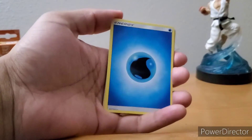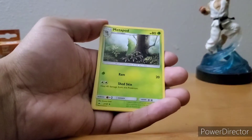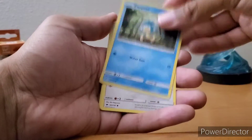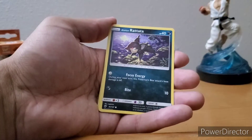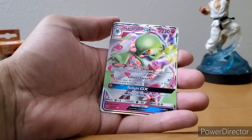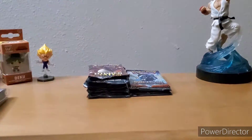Can we get the other Charizard though? Next pack: Crabominable, Porygon2, Comfey, Panpour, Pansage, Porygon, Charmander, Tangela, and Gardevoir GX! Sorry about that camera moment.